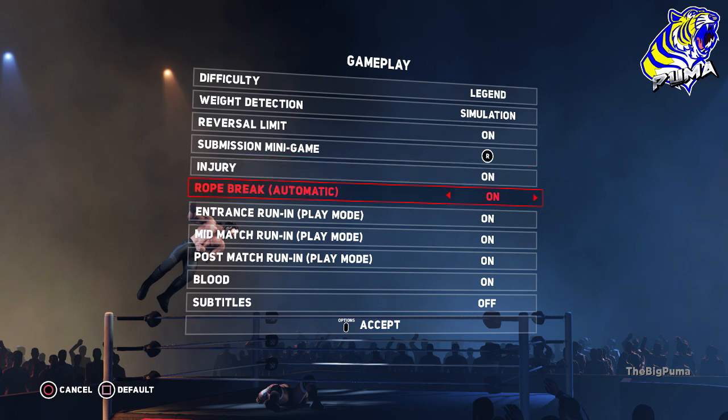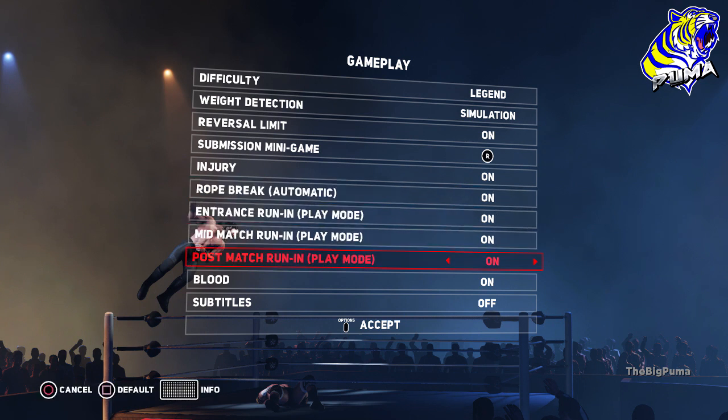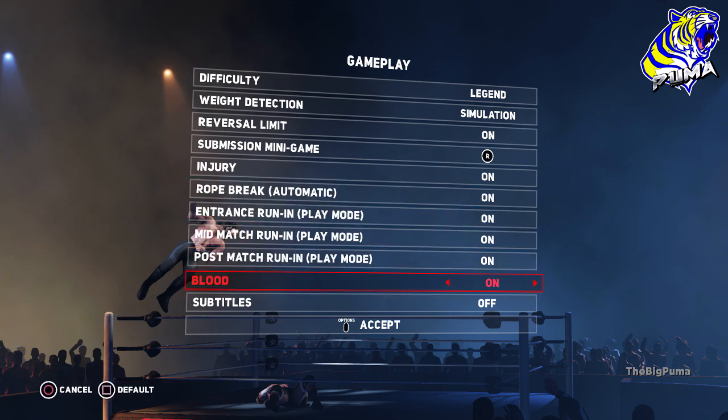Injuries you want to leave on. For automatic rope break, you want to leave it on. There is testing going on with the automatic rope break being off, where possibly a good sequence happens and the aggressor goes for the pin and it's immediately broken up by the rope — we'll see how that goes. All the different run-ins you leave on. Blood is personal preference — mine is on all the time, though some people turn it off and then turn it on right before a pay-per-view.